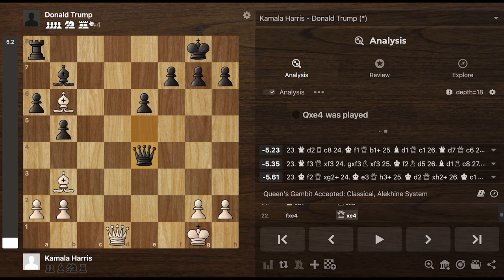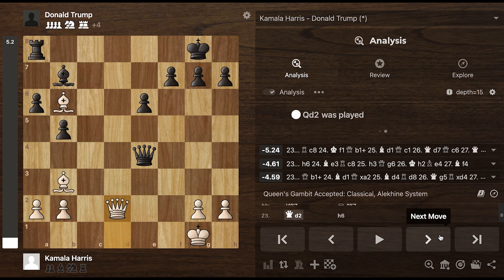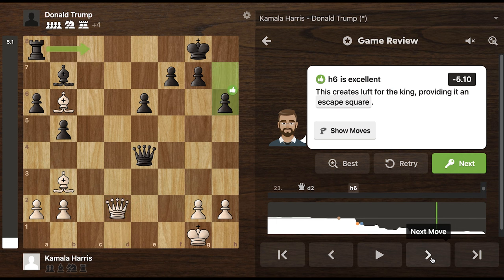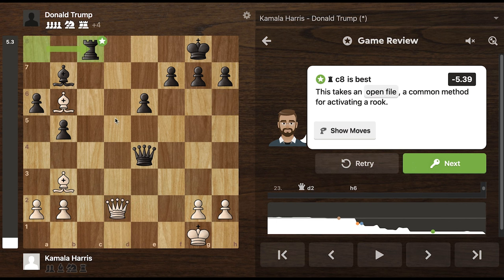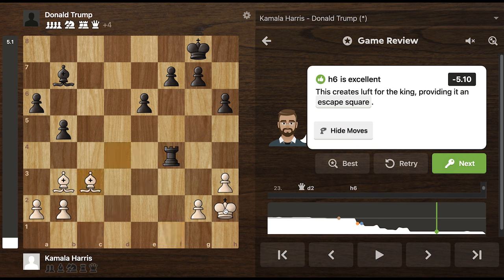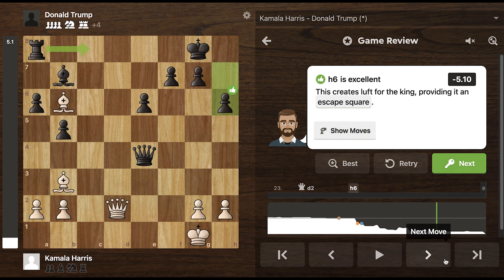Now Trump can recapture the pawn, so Trump's ahead four points. Now Kamala makes this move. According to the engine, this was the best move. According to the computer, that actually should have been the best move - get another attacking piece into an open file. According to the computer, this is how Kamala should have played, because since you know he's going to come check, you want to get your king into a safe square and be down a little bit of material, but you could potentially still draw this. Although there are no draws in the election - actually, there are, but it's complicated; Congress then has to vote. But that's not what happens.